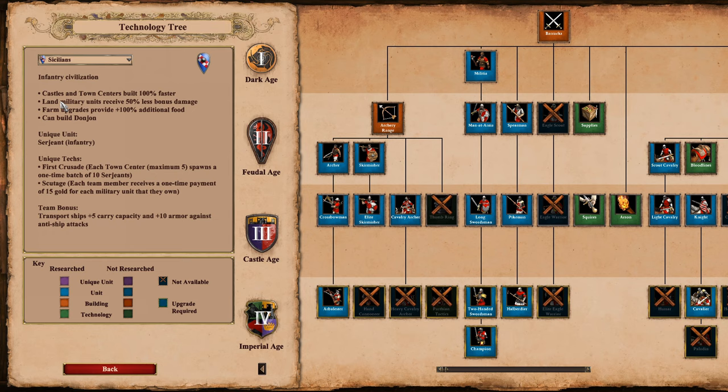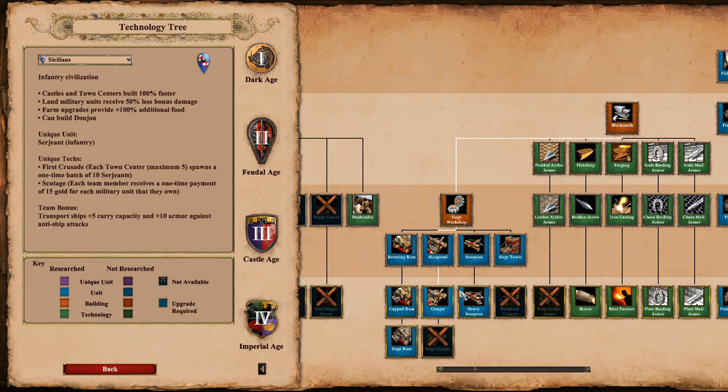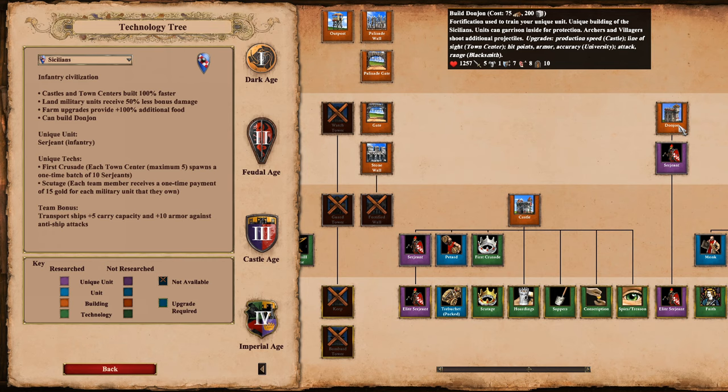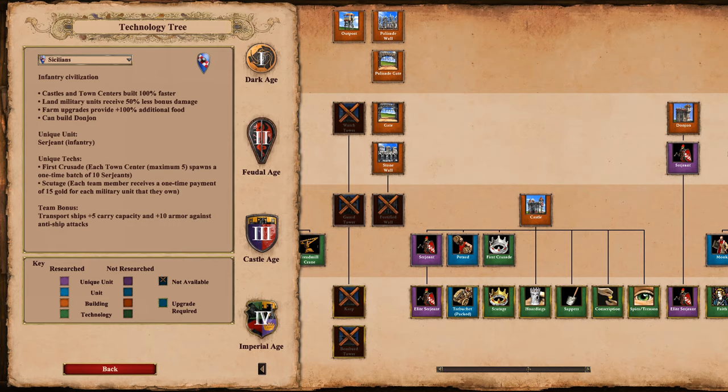Jumping over to Sicilians — that didn't change. Land units receive 50% less bonus damage, so I think that's from all sources like hills and things like Halberdier against cavalry. They've got a nice siege workshop. Really good on water, which you'd kind of expect. This is interesting: they have the Donjon instead of a watchtower, so no watchtower at all, and all sorts of towers are replaced by the Donjon. I wonder if Arrow Slits affects it — yeah it does.